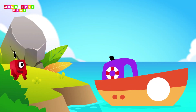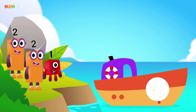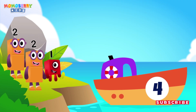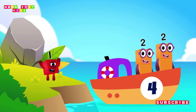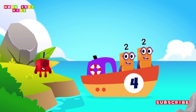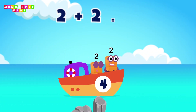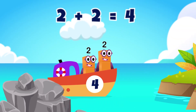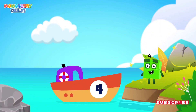Add the number blocks into the ship according to the number given. We get the answer on the other side of the island. 2 plus 2 plus 2 plus 2 equals 4. Great! You made it!